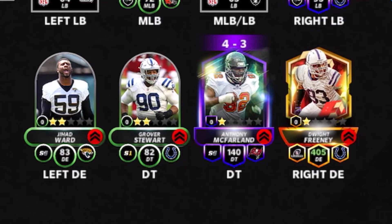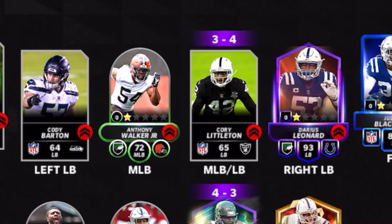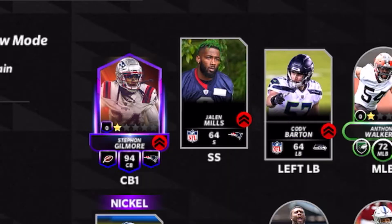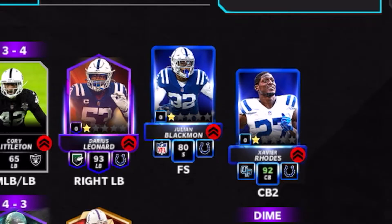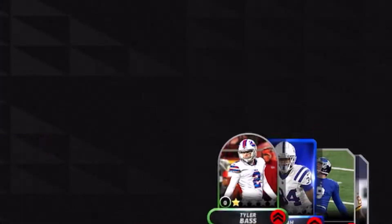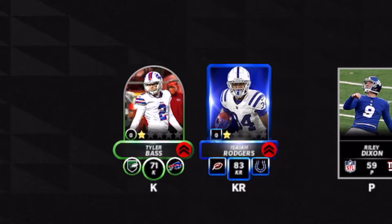Defensively we have a full defensive line — Dwight Freeney, Anthony McFarland, Grover Stewart, and Jihad Ward. Linebackers we have Darius Leonard and Anthony Walker. Corners we have Stephon Gilmore and Xavier Rhodes, and the only other card on defense is our free safety Julian Blackman. Special teams we have kicker Turner and Isaiah Rogers.